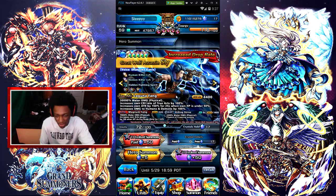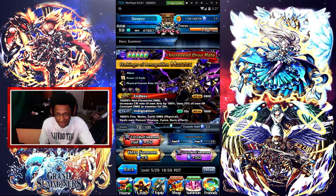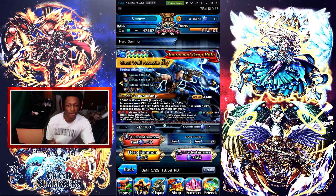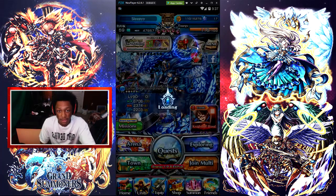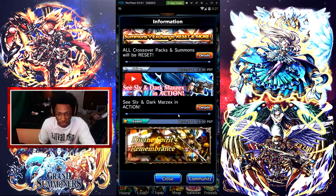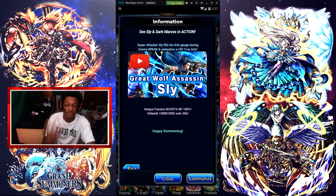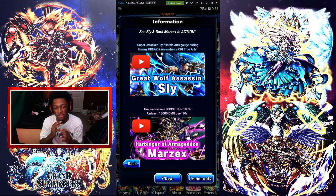I would not be summoning on this banner at all. I really don't see any point in summoning on this banner other than getting more copies or getting Sly and showing them off for you guys. If you go over here to the notification and information, you can see CC Sly and Dark Marzik in action guys, and you can see the YouTube videos that they posted on the Grand Summoners page, including Great Wolf Assassin Sly.